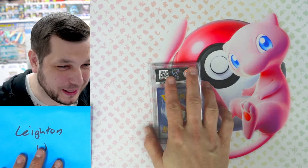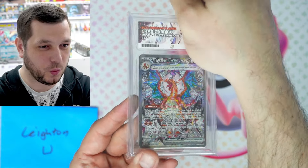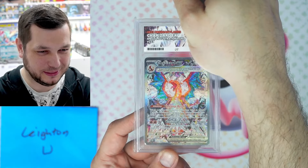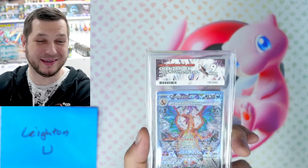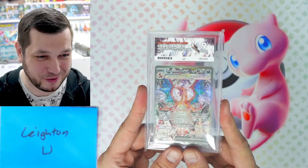Leighton W is up next with one card. It's the Charizard EX Special Illustration Rare — really, really nice card. Everybody loves a Charizard. He's got a nine — nice. Well done. Congratulations, Leighton, on the nine. Very, very good.